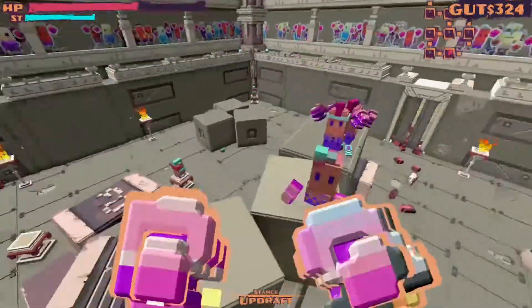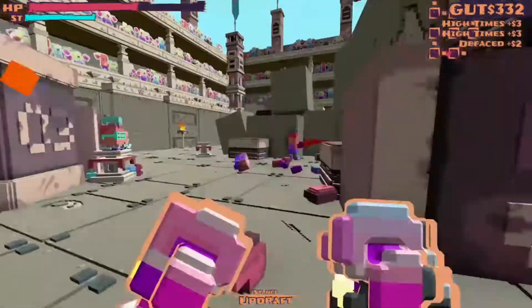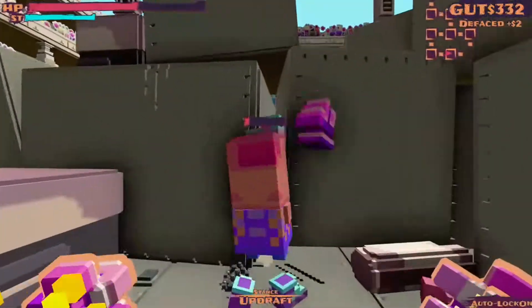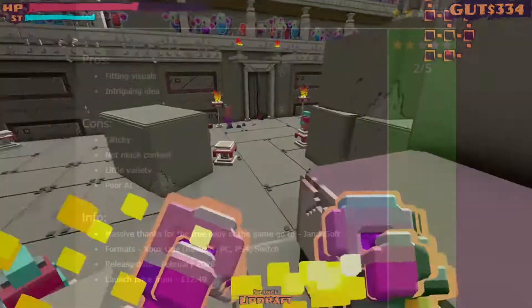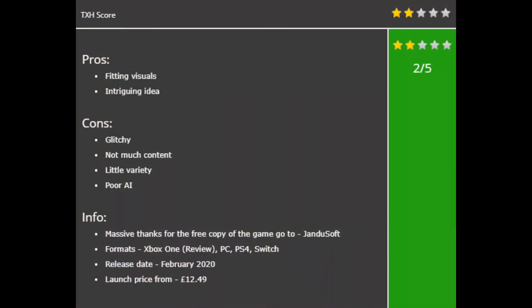The pros this time around are fitting visuals and intriguing ideas. The cons, on the other hand, are glitchy performance, not much content, little variety, and poor AI. For these reasons, we've decided to give it 2 out of 5 stars. My name is James, you're watching the Xbox Hub, and this was a review of Spartan Fist. Thank you for watching.